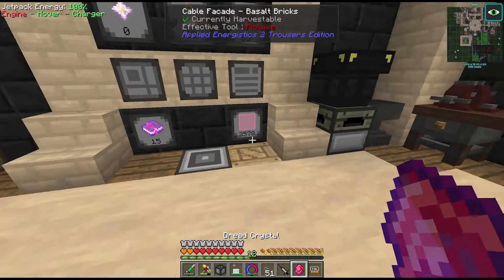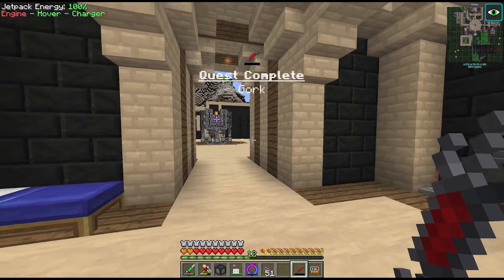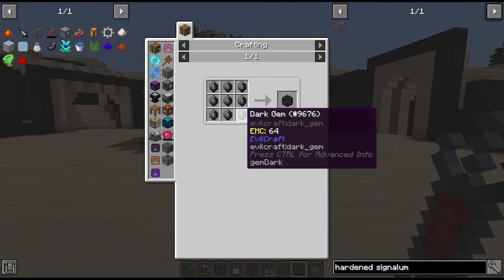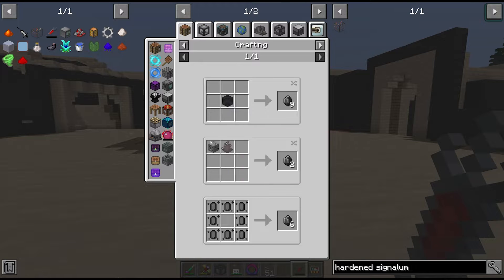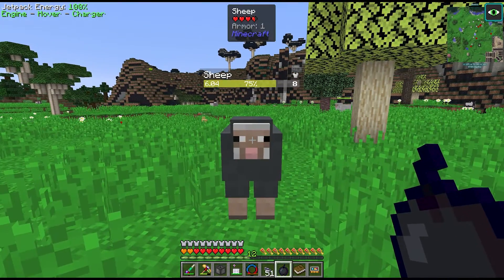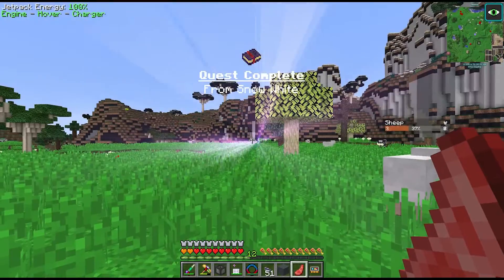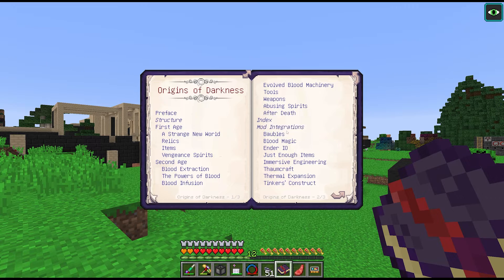To get started we need a blood extractor. The next quest is for a darkened apple using the dark gems we've been farming. To get the documentation for this mod we apparently need to feed a mob this apple and then throw a book at it. That was pretty cool - and we have the Origins of Darkness.